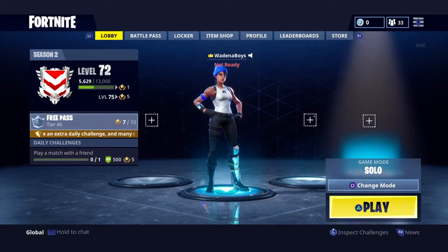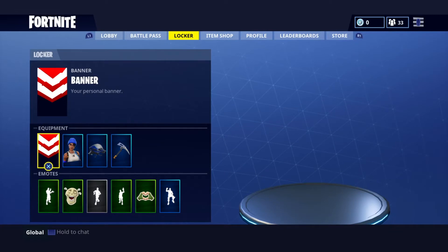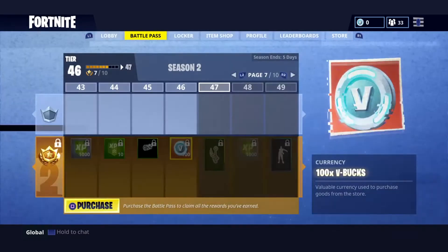So here's the skin right here — it comes with a blue and white theme. I think they're gonna be dropping a new skin every month now for free if you have PlayStation Plus, that's just what I've been hearing. It also comes with a glider, here's the glider right here.